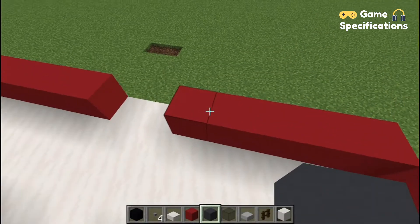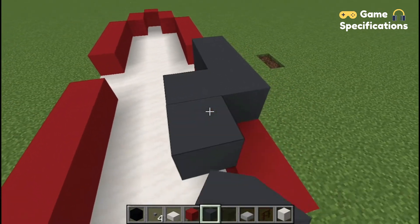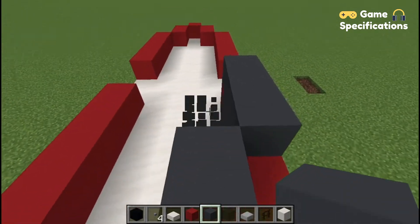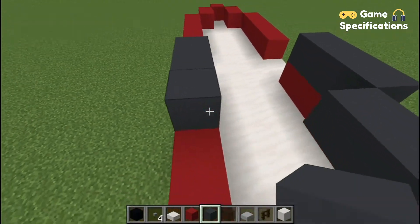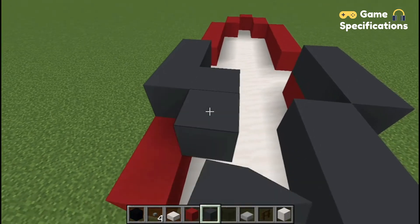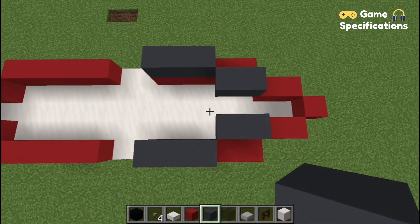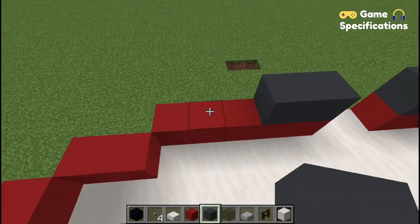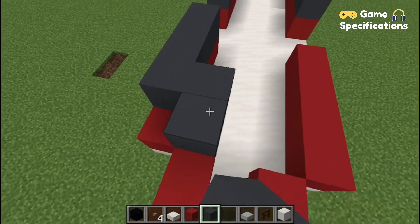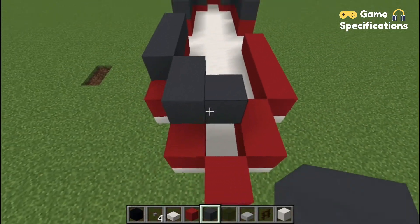Now once you are done with the red concrete, it's time to place some grey concrete in the front of the helicopter. Start off by placing three grey concretes and then two grey concretes on the side of it. Do the same with the opposite side. Now at the back of the helicopter place four grey concretes, then two on the side of it, and then two in the middle. Do the same with the opposite side.